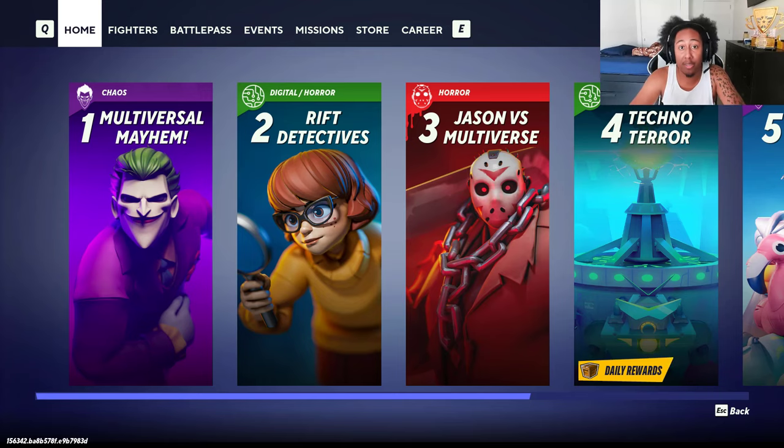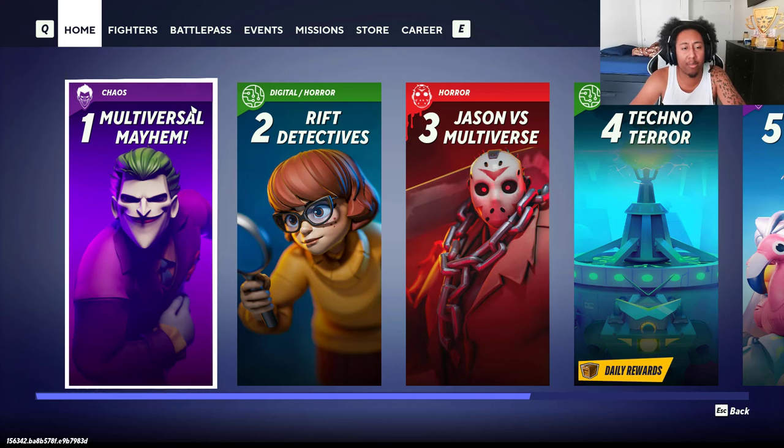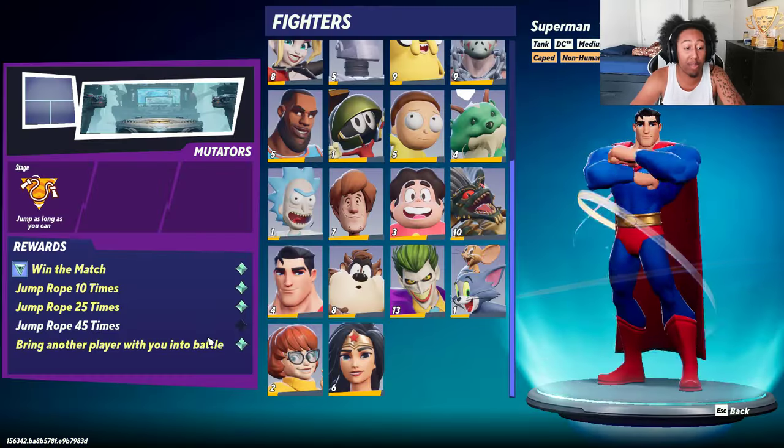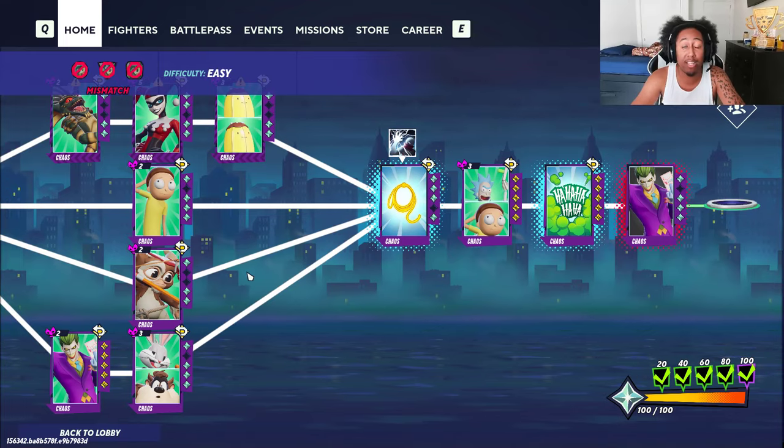My first tip is play with a friend. You're probably saying 'is playing with a friend easier?' Yes, but that's not the main reason. The main reason is because every level that you play, one of the star requirements is literally bringing a friend into battle — as you can see, 'bring another player into battle.' So that is a free star just by playing with a friend.